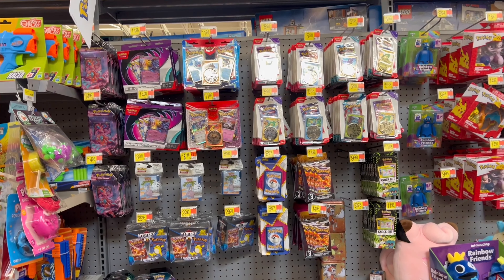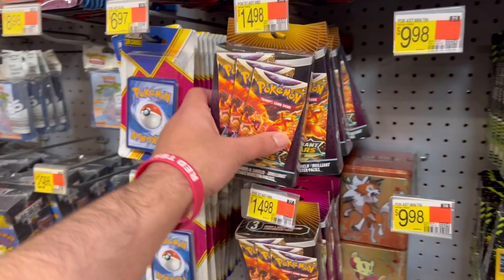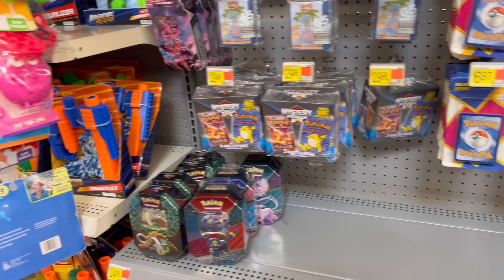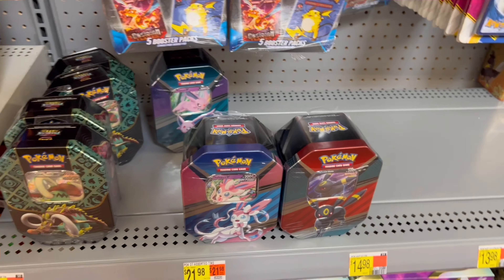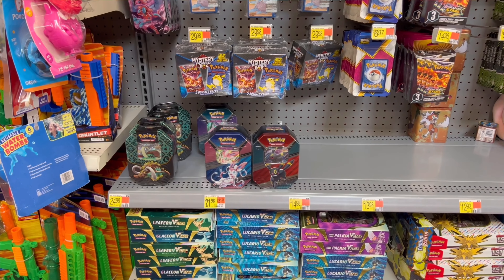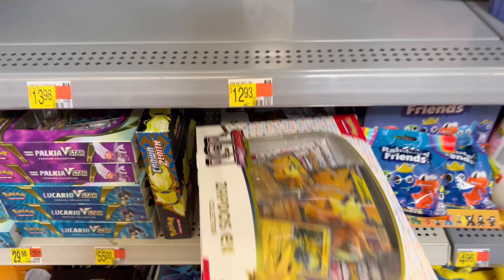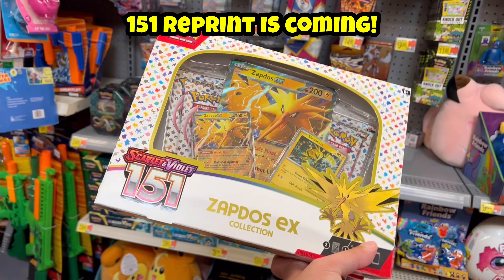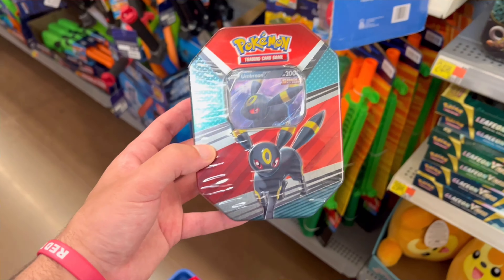In the back we have Zapdos boxes for $21.98 — that's nice. New three-pack hangers as well, Brilliant Stars. They do have more of the V Heroes tens but I've been seeing a lot of these without Evolving Skies in them. I'll test a couple. I think I'm just going to go with two of the Zapdos boxes since they're still around $22, which is a good deal for 151. I haven't seen a lot of talk about a reprint of 151 coming, so don't FOMO, but more should be on the way. Buyer beware on the V Heroes tens lately.